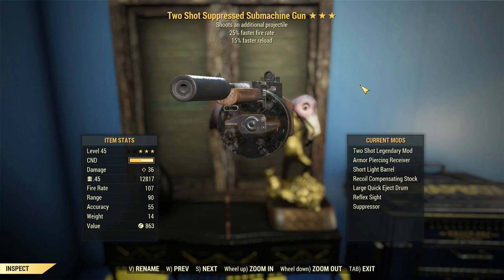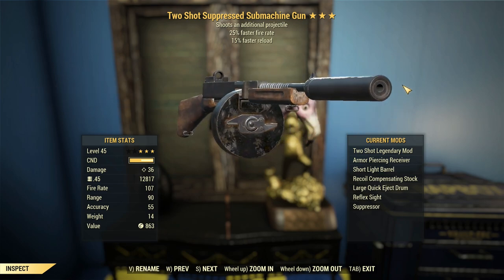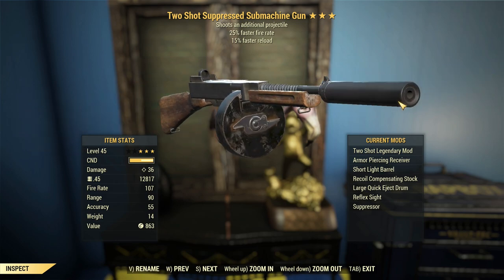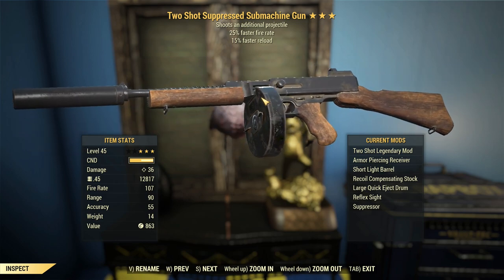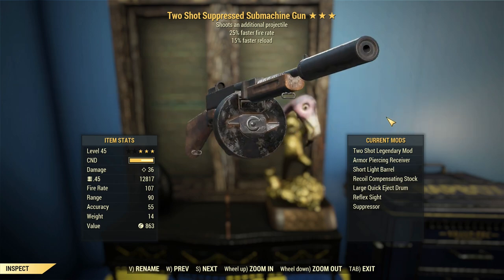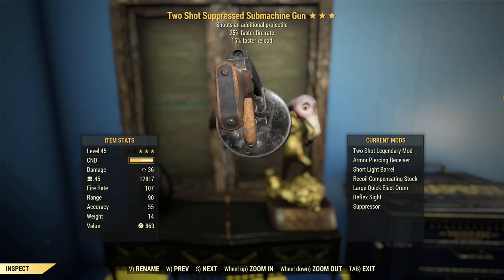I would prefer either weightless, faster VATS criticals, or possibly even less VATS costs, so I could spam this in VATS a little bit more. But beggars can't be choosers and we can't be rerolling these things infinitely until we get world servers — we're going to hold out until then.